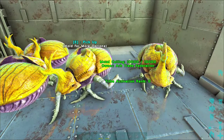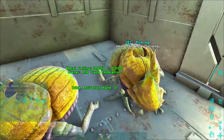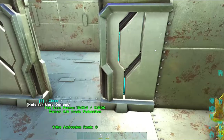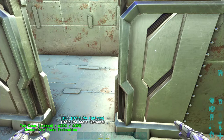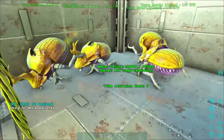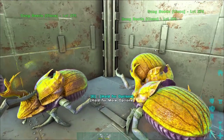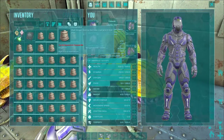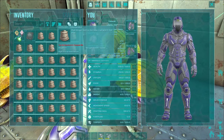That's 108,000 nitrogen versus 7,500 from raw feces — so you get a hundred thousand extra nitrogen, and fertilizer doesn't have a spoil timer. What I normally do is have all my dung beetles making fertilizer, fill up all my crop plots, then start filling up a few extra vaults with fertilizer, and then I don't have to worry about it for a couple days.